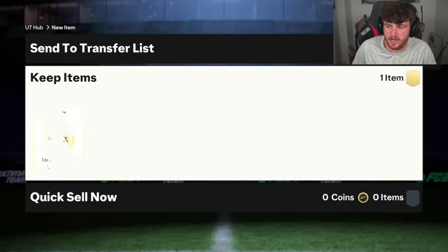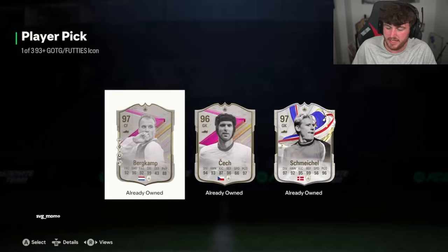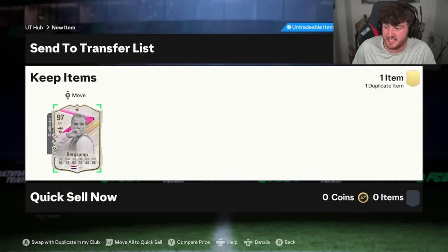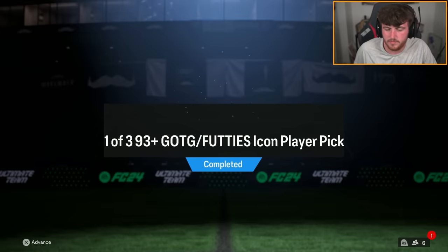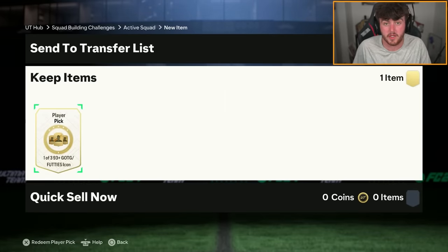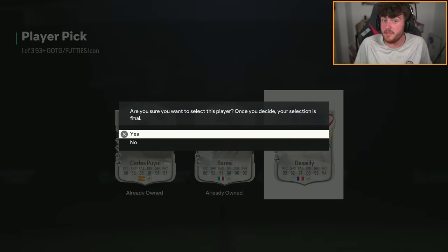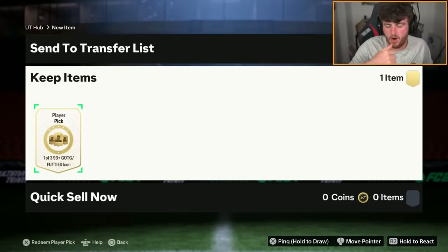Zalem's got a 93 plus greats of the game or footies icon pick. He probably owns most of the icons these days. I don't even know who you're trying to get anymore. Given these icon picks are repeatable, I'm just going to build loads and open them as we go along and hopefully get some big icons — hopefully not duplicates.